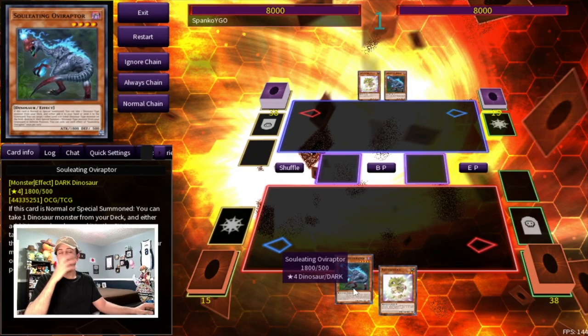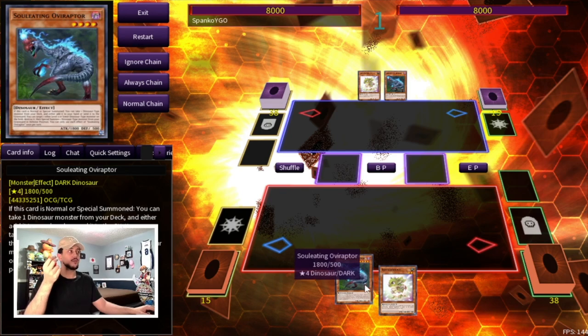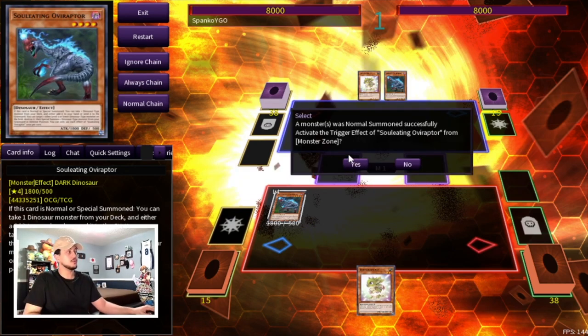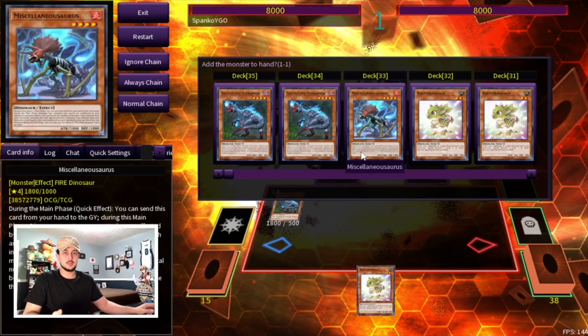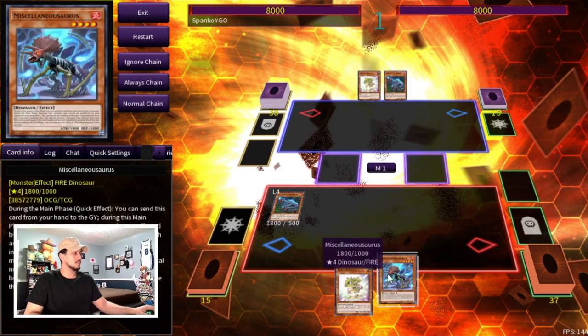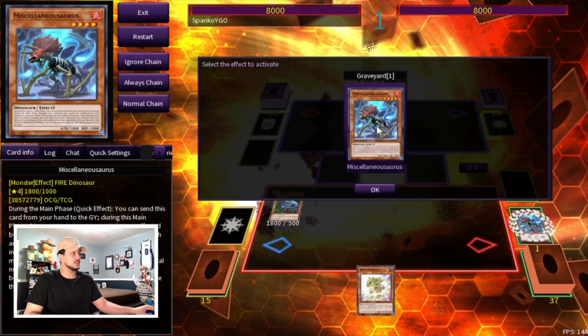This two-card combo is something every Dino player should know. It can be done with so many different two-card combinations: Oviraptor plus Baby, Oviraptor plus Misc, Misc plus Baby, Oviraptor plus Fossil Dig, Misc plus Fossil Dig, Baby plus Fossil Dig. Start off by normal summoning Oviraptor and activating its effect. If you have Baby in hand, search Misc; if you have Misc, search Baby. Then activate Misc's effect in the graveyard to protect our Dinos.